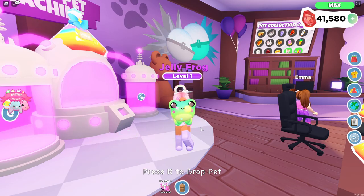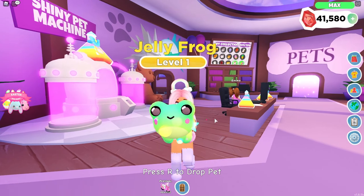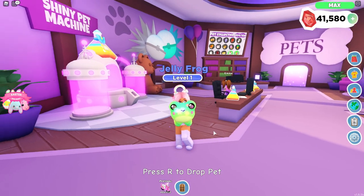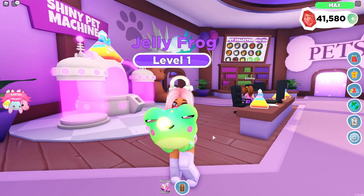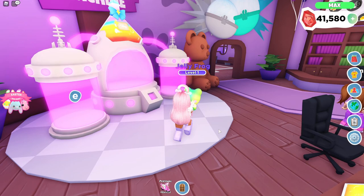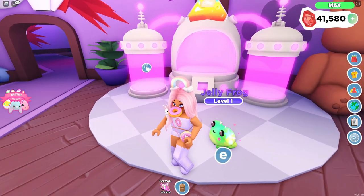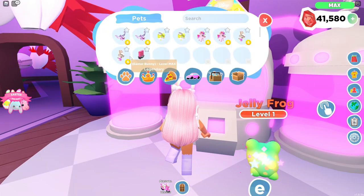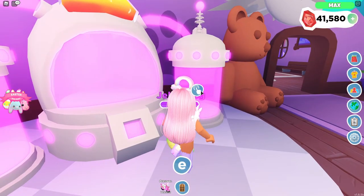Look at this cutie - we made our rainbow shiny jelly frog! Leave your name suggestions down below. I kind of want to name him Jelly, I think that's a cute name, but I already have another pet named Jelly - a unicorn named Jelly that is also rainbow shiny. Or maybe PB and J? He kind of reminds me of PB and J because he's purple. Moving on to the next pet - the Easter bunny!